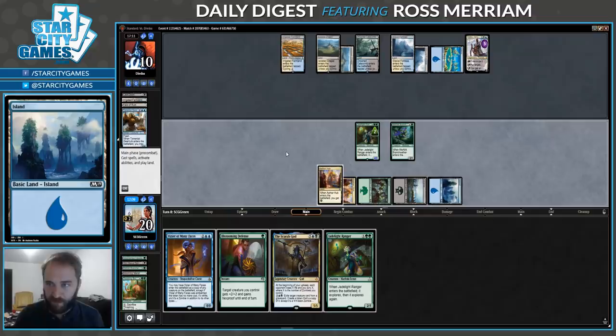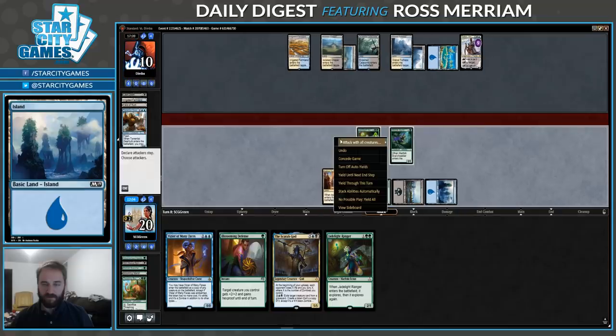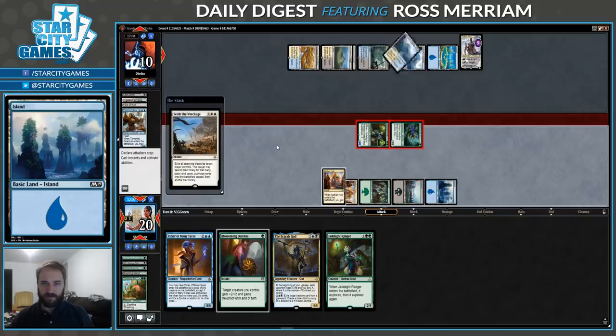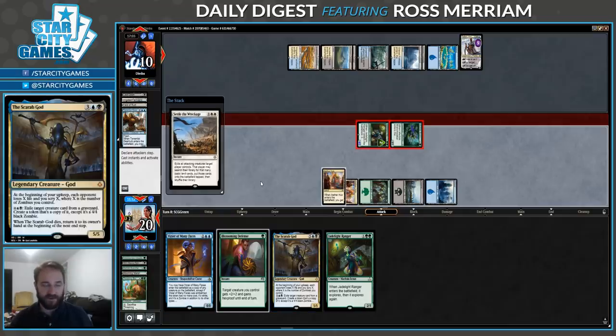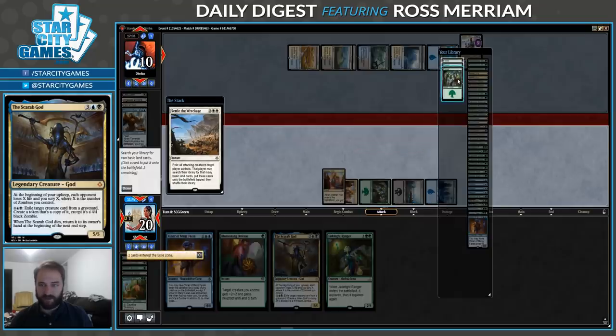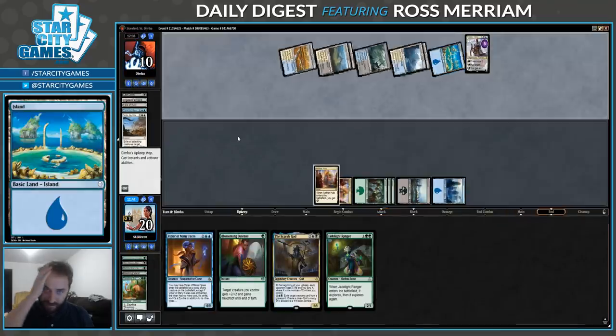Blossoming Defense for a normal removal spell, but I'm pretty sure they have Settle the Wreckage here. Gotta go for it. If there's ever a point where I try to get more aggressive, they just Settle me. I guess then I have Scarab God and Blossoming Defense. I should've just been forcing them to Settle earlier so I can leverage the mana. Yeah, I think that was my mistake here.